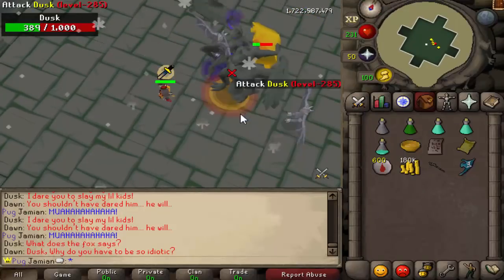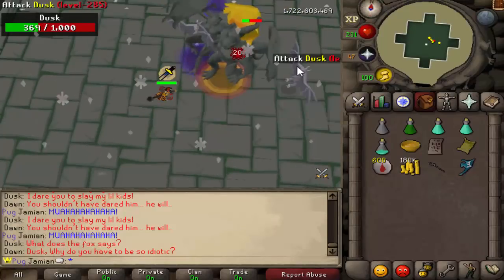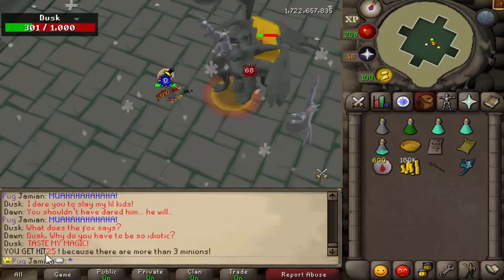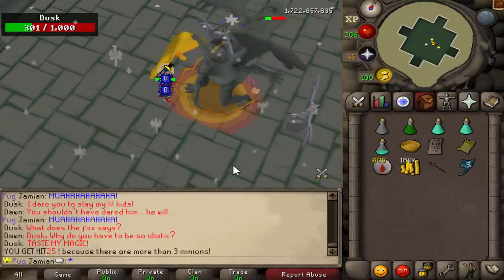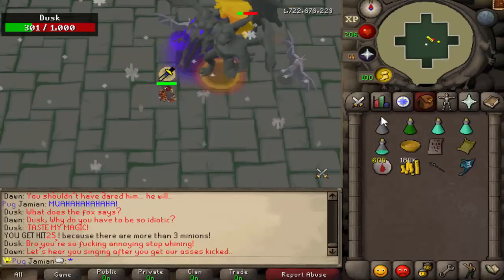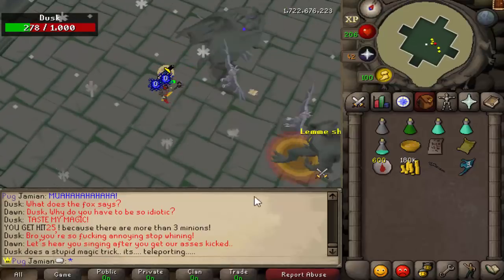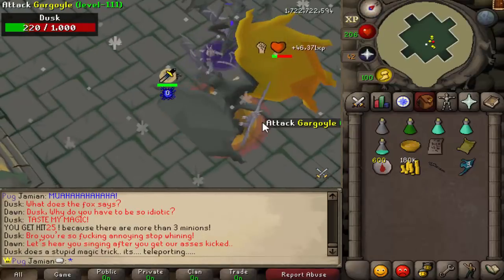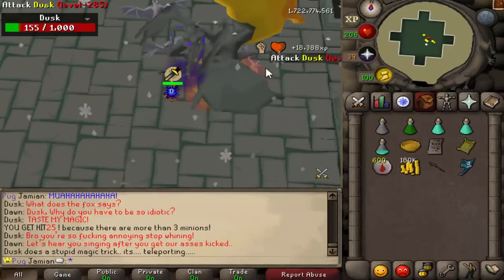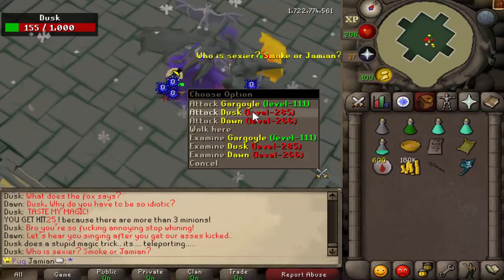As of right now you continue on the fight and these gargoyle minions can spawn. If there get to be too many minions you'll get a message, and basically all the minions are giving Dawn strength — you'll just randomly start taking really big hits. You definitely don't want to have more than three minions at any one point.